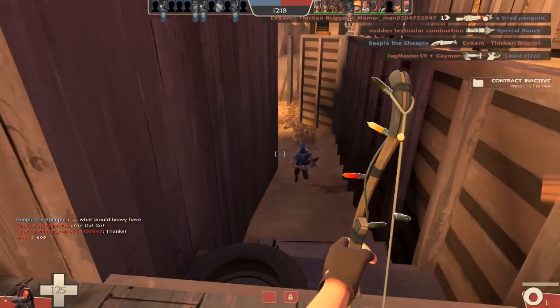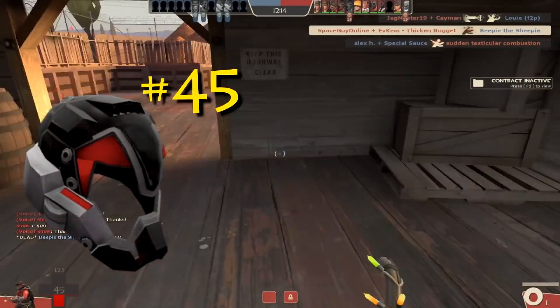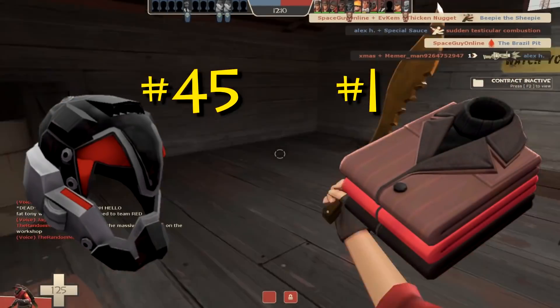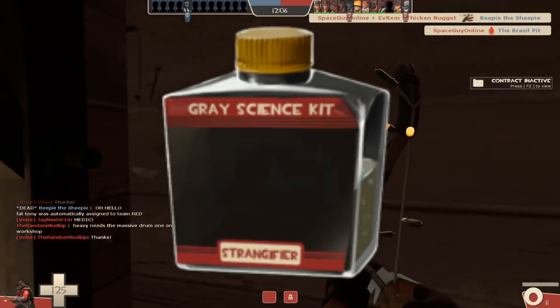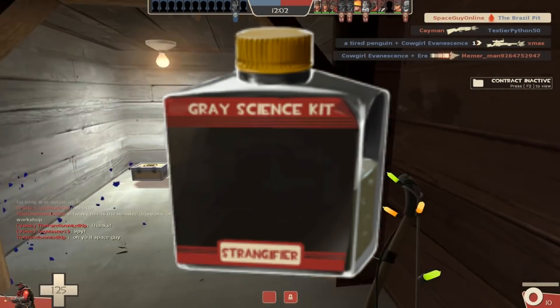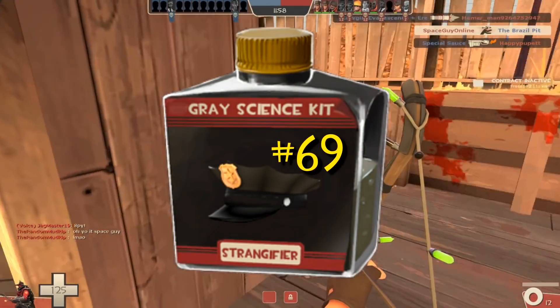Their price varies based on both the cosmetic and their number. For example, a number 45 Nano Balaclava would sell for a lot less compared to a number 1 Dead of Night. It's possible to even have a strange version of these as well, although these are even more rare due to how selective strangifiers are for cosmetics. I wonder how much a strange number 69 Law would sell for.